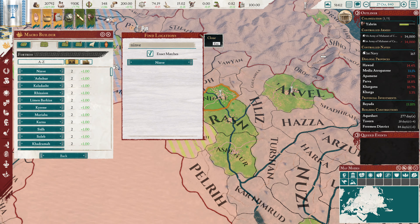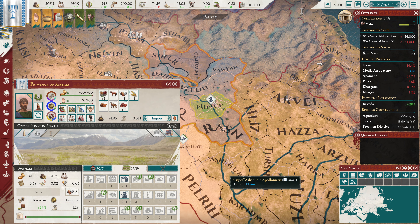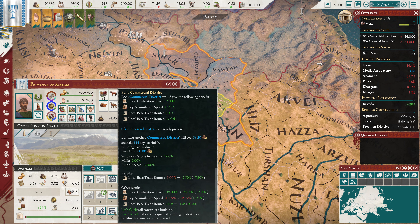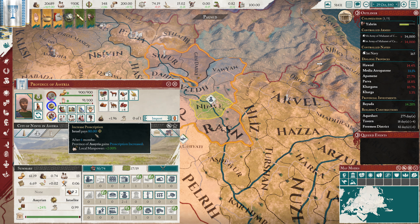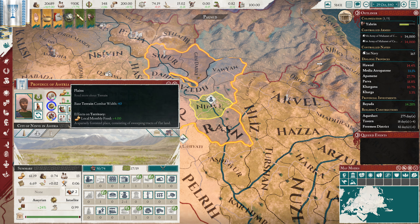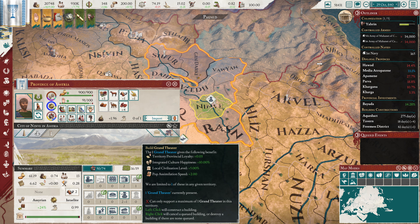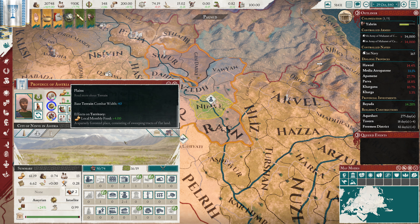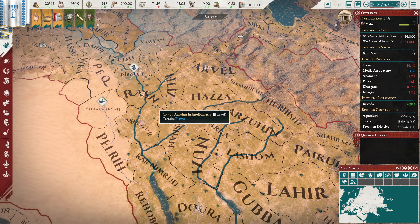So then we've got Ninva, which is out over here. And we can build a mill here for sure. We can get rid of the commercial district. I think keeping around the Great Temple is not necessary at this point - we're at 85% conversion, so I'm going to get rid of that. But we're going to keep the Grand Theater - we're only at 24% Hebrew, almost 25%. And then we're going to put in three Freeman districts. That looks decent.